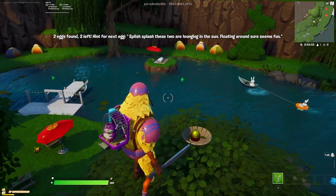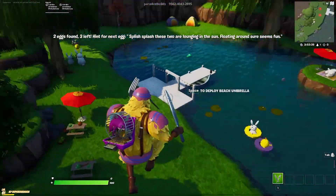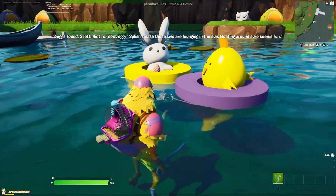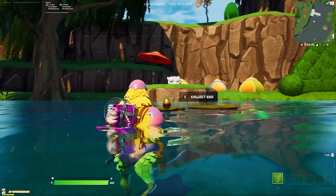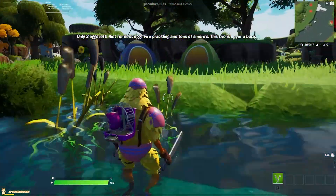The next one is 'splish splash, they're all having fun here.' You can kind of see it from the top of the tree — you're just going to jump on down, and you'll see on the little lily pad there the golden egg. That makes three!